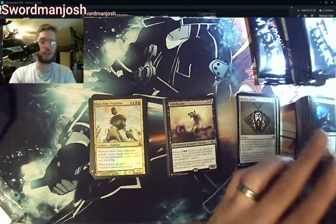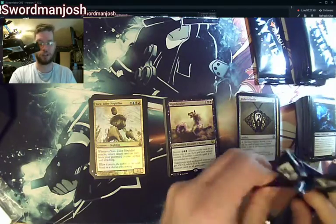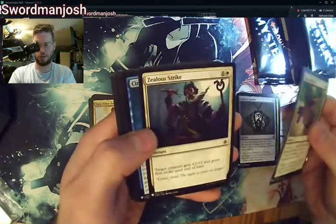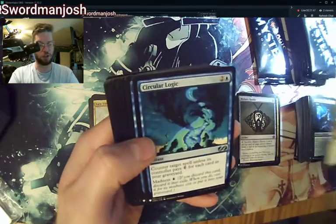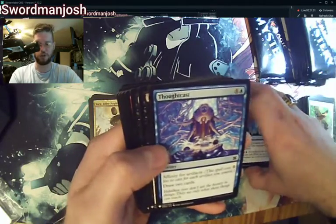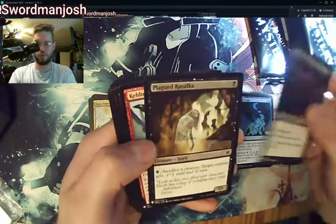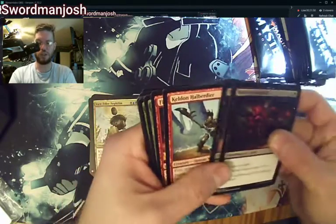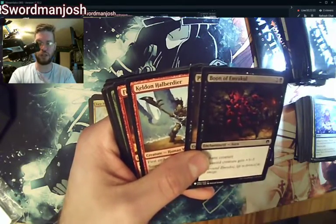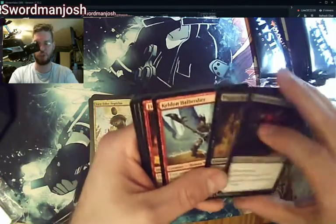Two packs into the last third. We're going to run well over 30 minutes, and I apologize. Circular Logic, Thought Cast — great card for Affinity decks. Boon of Emrakul Plague. You'd think with so many cards in this set it would be really hard to get more than one copy of each, but that's the second or third Boon of Emrakul we've seen.